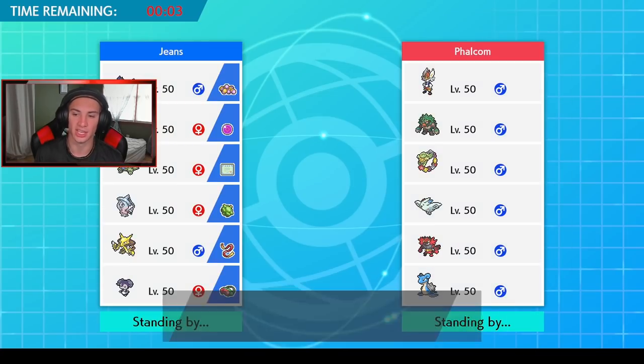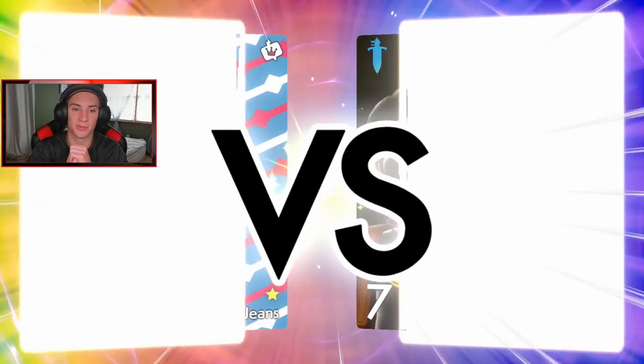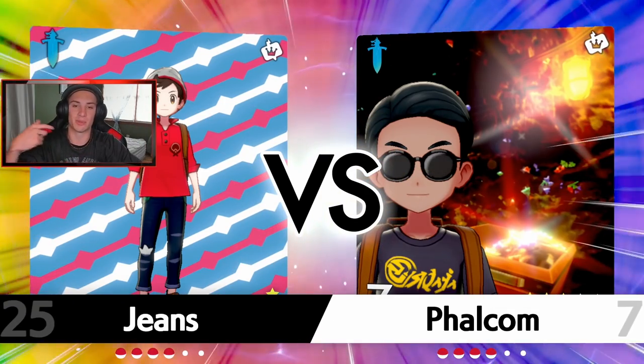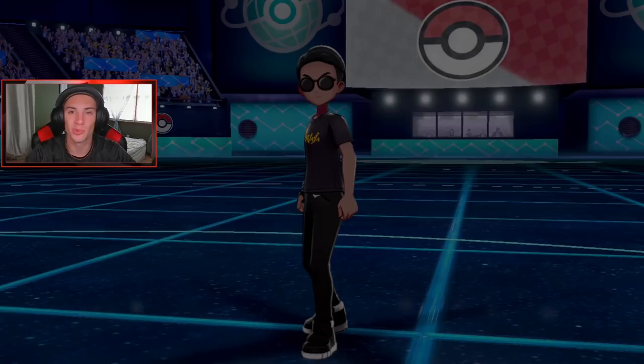I'm going to withdraw some of these guys and just bring Lycanroc - not even going to bring Tyranitar out here. I can set the Sand Rush if I want with just a Max Rock Fall. We're going to bring Indeedee in the back end, go out with Corviknight and swap in, then get the Psychic Surge going. This is just in case he wants to lead Rillaboom so I can take out the crazy surge right then and there.